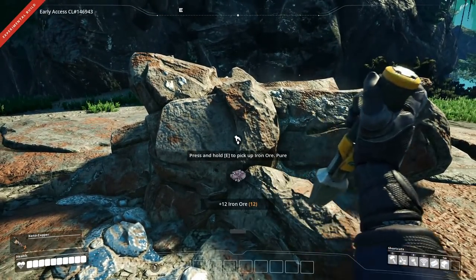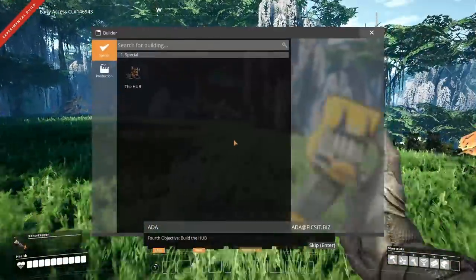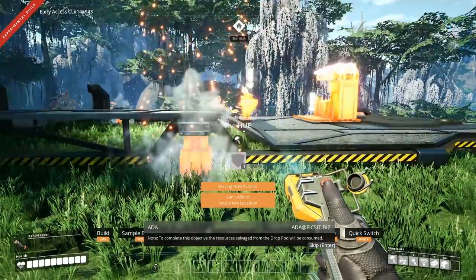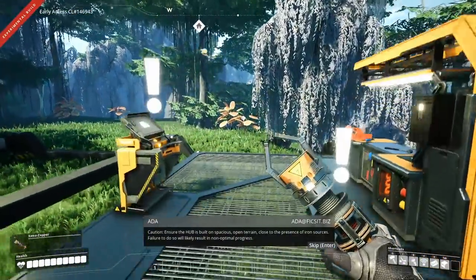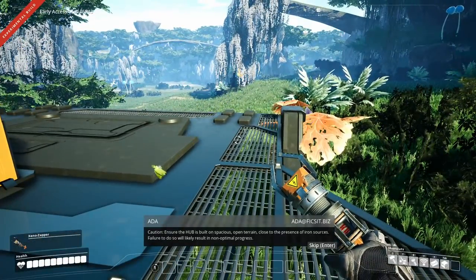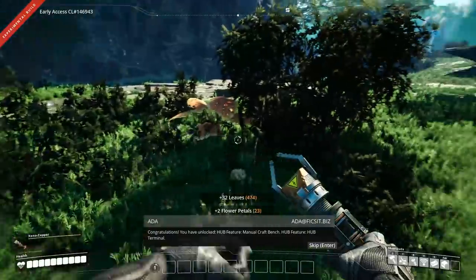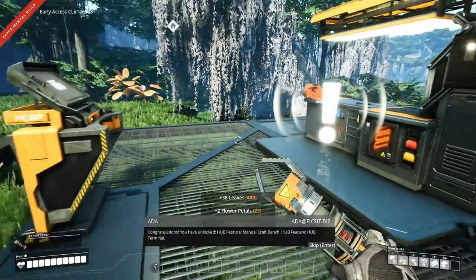I have to harvest some of this before it allows me to put down the hub. Fourth objective: build the hub. To complete this objective, the resources salvaged from the drop pod will be consumed. We have now started the game. The hub is built on spacious open terrain close to the presence of iron sources. You have unlocked hub feature, manual craft bench, hub terminal.